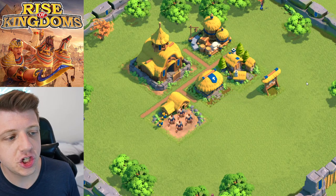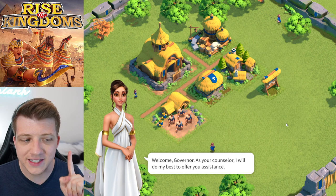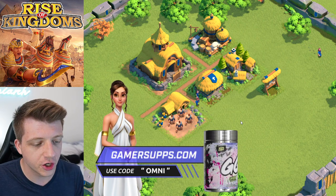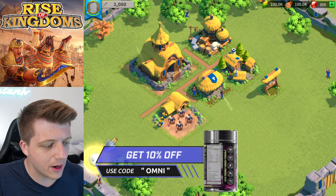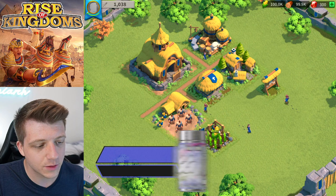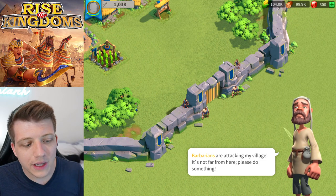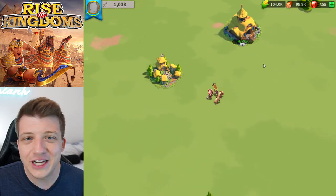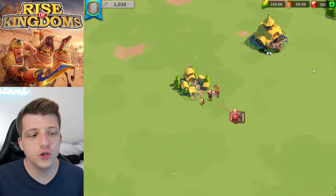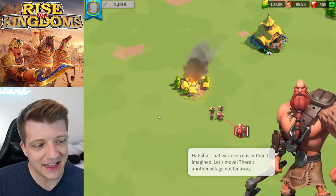We switch over to the generic new player base. 'Welcome governor, as your counselor I will do my best to offer you assistance' — this is the same new player guide we've always had. We build our first farm, collect food, and then barbarians come knocking, destroying our nearby village. This is exactly what we'd expect from a new character; nothing looks any different at all.